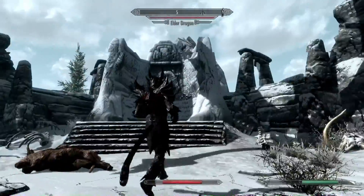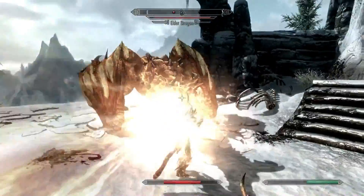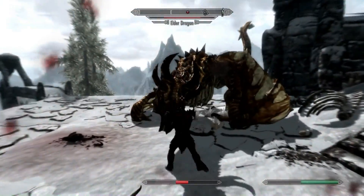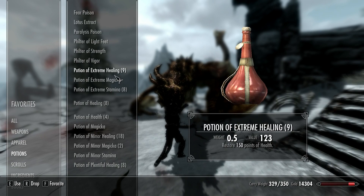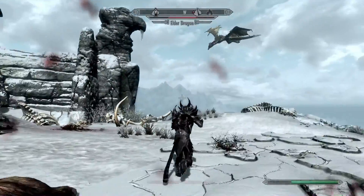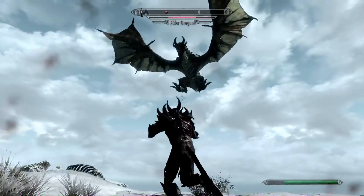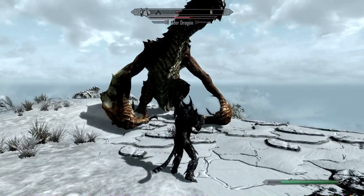Since Skyrim Special Edition came out recently, I decided to make a video on my favorite way to play Skyrim. It's a lot of fun, it's really practical when you start out, and it's still pretty effective later in the game. I call it the brawler build, or unarmed build. As you can see, I'm actually fighting an elder dragon with just my fists. That's how powerful this build is. So if you want to know how to make this build, this is what this video is for. I'll try to go into as much detail as possible without making the video too long.